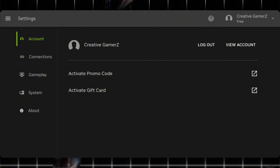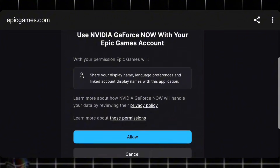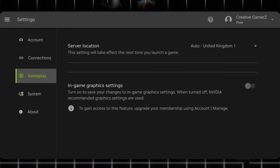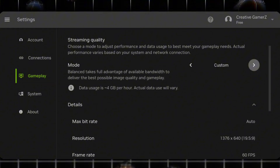Before starting any game, open the Settings menu. In the Connections section, link your Steam and Epic Games accounts so you don't have to log in every time. Then go to Gameplay Settings, set Server Location to Auto, and keep the quality on balanced for the best experience.